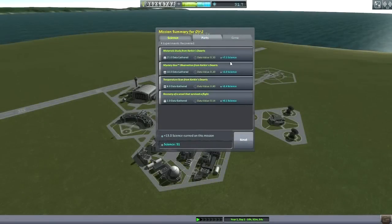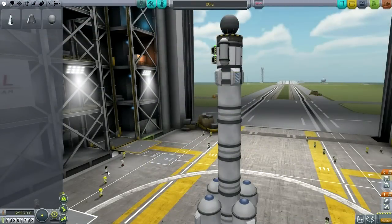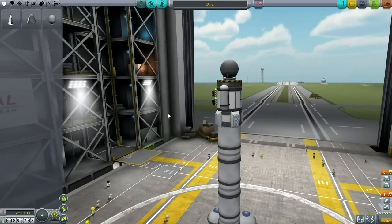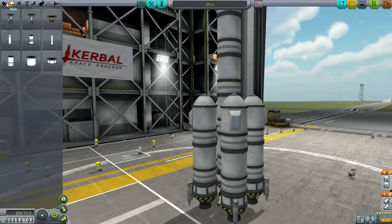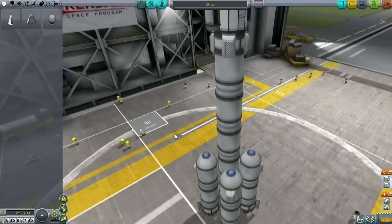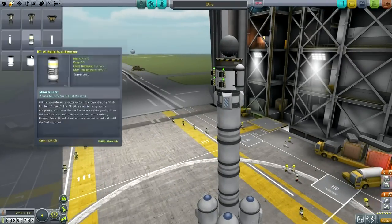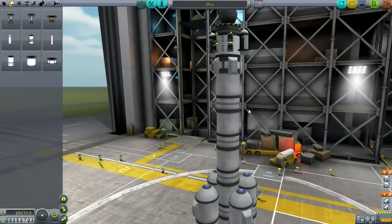Let's recover the vessel. It's just not good enough doing science like this — only 13 science here. At least it didn't cost us very much: 91% of total value because we landed far from the KSC, but most of it was returned. We basically lost about 5,000 on fuel. Maybe we can do better. We need to land Kerbals around Kerbin itself. I want to get to the moon, and I can with the parts available, but I want to be able to bring it all back.